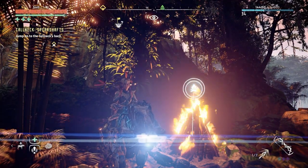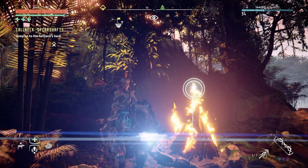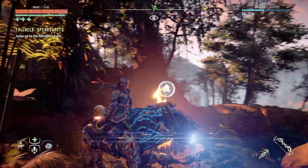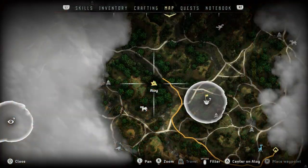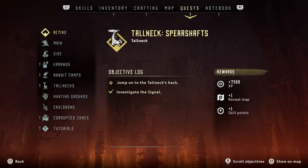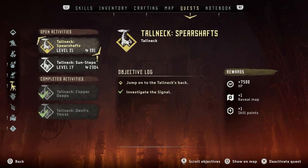Hello there my friends, welcome to part 39 of my Horizon Zero Dawn full-blind playthrough on the PlayStation 5, playing on ultra hard difficulty. Today what we're going to do is a tall neck — spear shafts — and that'll be a level 21. We're going to get 7,500 XP and one skill point. Very, very much looking forward to that.